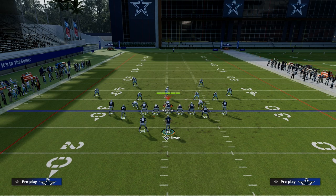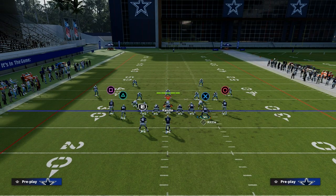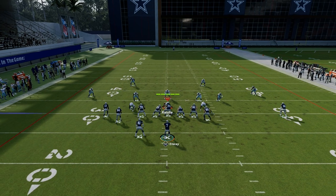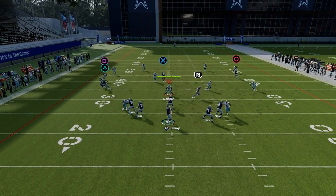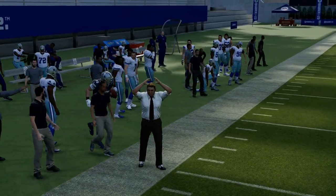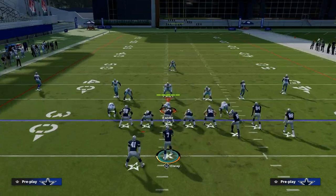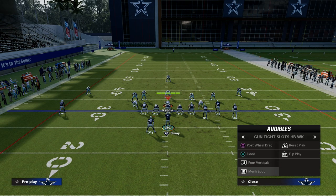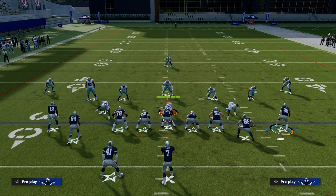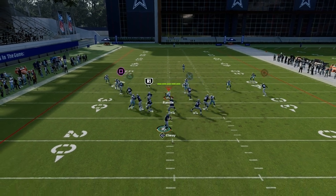Once they start to see that you're running a lot of crossing patterns, they might go to zone coverage. So you're going to get some variation of zone — I'm going to show you Cover 4, Cover 3, and Cover 2. Against zone, the tight end crosser is really your best read. As you can see right there, just right on the sideline, super simple. I really recommend running this play to the left hash mark. If you run it to the right hash mark, you're going to need to either motion out that clear-out route or run it the opposite direction.